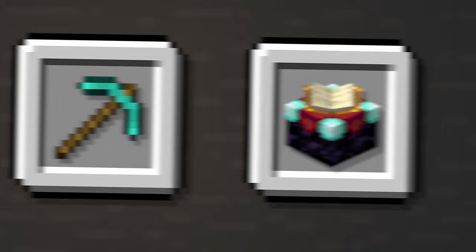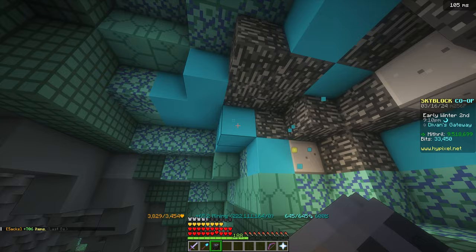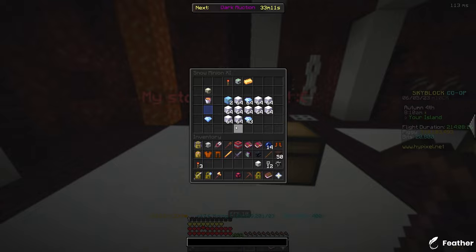Combat and mining are the best options then. Combat will be three times more effective as it is the same skill type as the pet, but mining is a lot easier and I have a pretty good setup already. So, with the power of mithril and a bit of help from the minions, it wasn't long until he reached level 80.